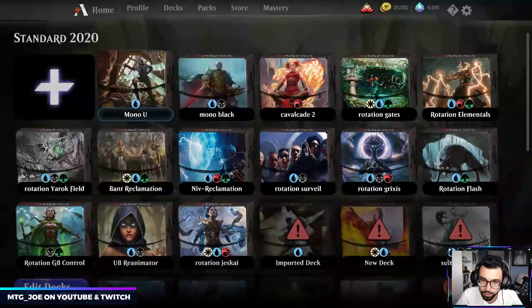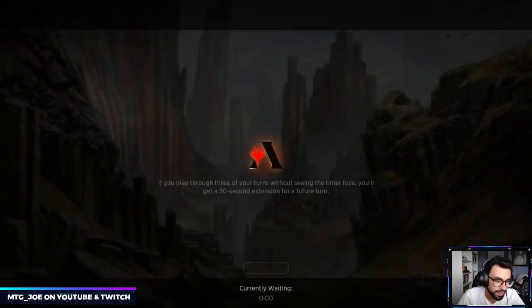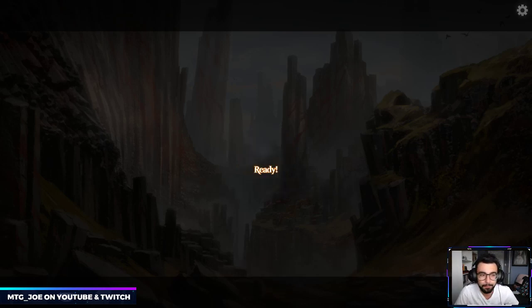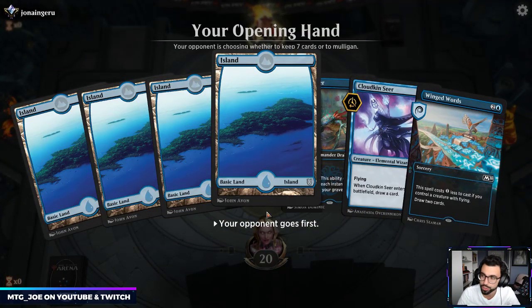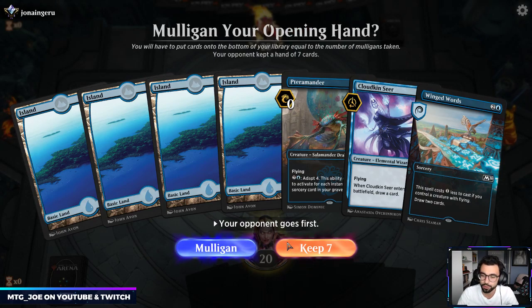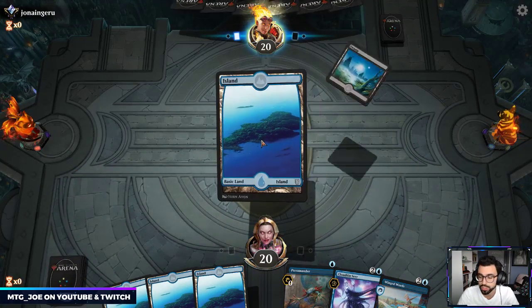Welcome to those just tuning in — we are playing a completely common and uncommon deck, a mono blue tempo list looking to play a bunch of cheap one-drop flyers with disruption. We are playing Faerie Vandal, which is a new card from Throne of Eldraine. You can play it if you got it from the brawl event. To find it in your list, switch your deck selection dropdown to Standard 2020.